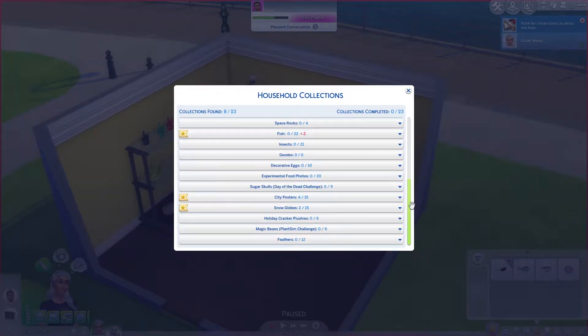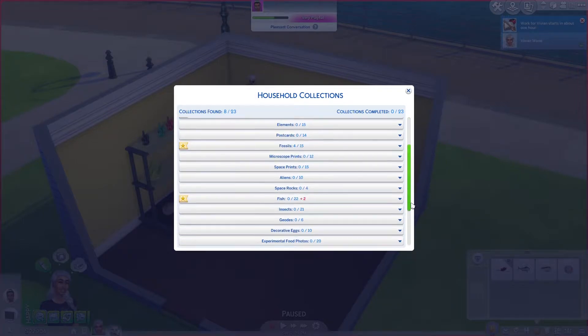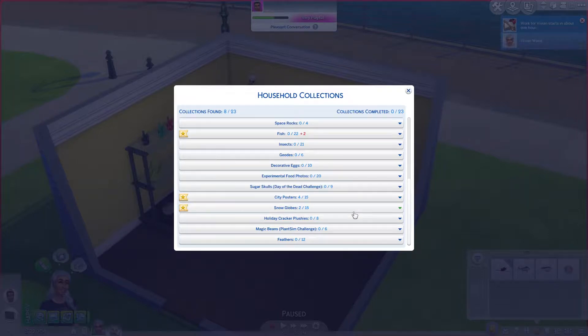So the ones we have to complete are frogs, gardening, MySims — why did I even say we have to finish MySims? We've started, we've gone too deep, we've got to do it. Metals, crystals, elements, fossils, fish, insects — I think we'll just leave those out because they're not city living or base game. Geodes — what is this from? Okay, we don't have to worry about those. And the city posters and the snow globes. I was going to do feathers, but if we're not going to do insects, we probably don't really need to do feathers.